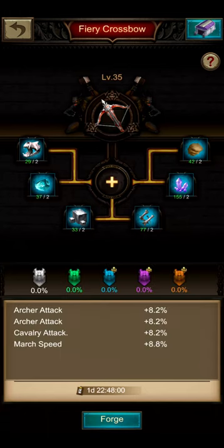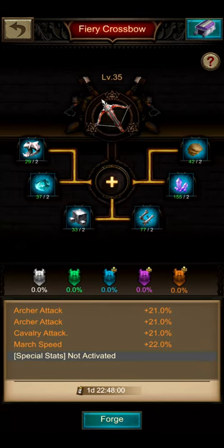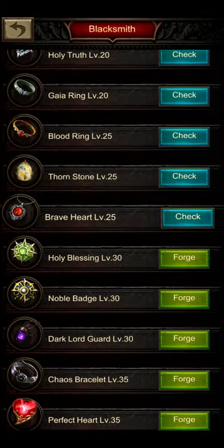The level 35 weapon, the Fiery Crossbow, is of course lacking infantry attack — it has cavalry attack instead, which doesn't help us at all. But when we look into damage stats, we always want to focus our backline, so the Fiery Crossbow would be the thing to pick at level 35.